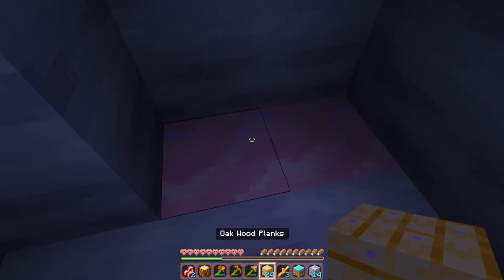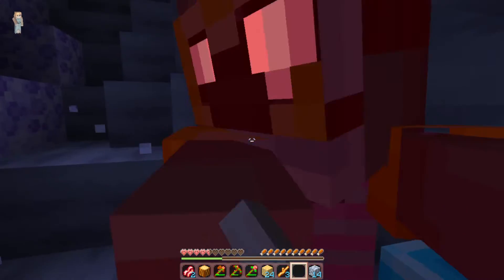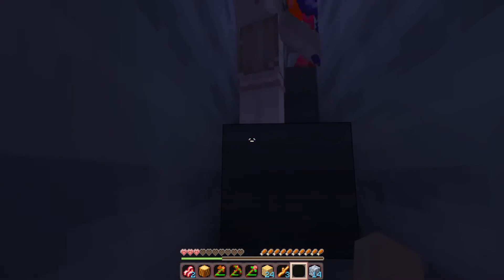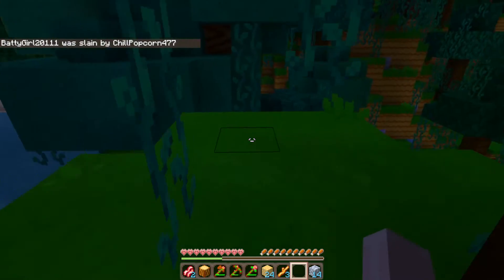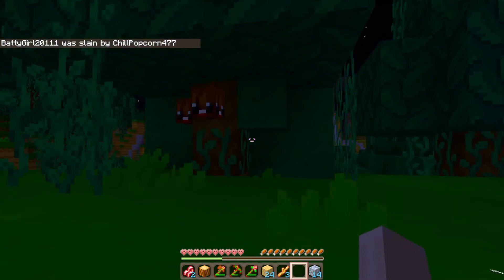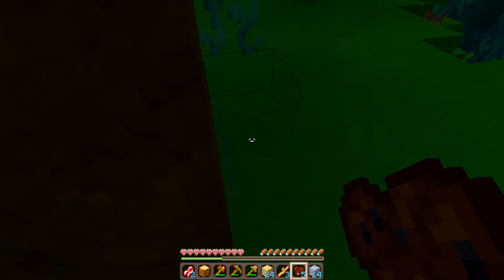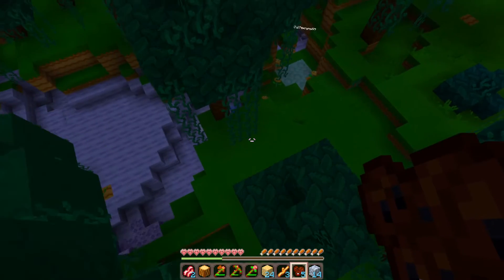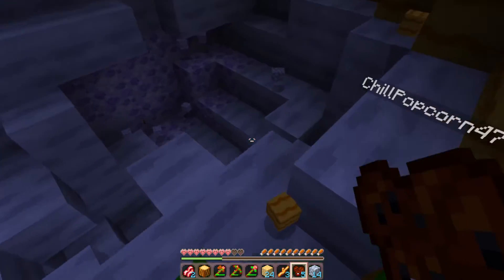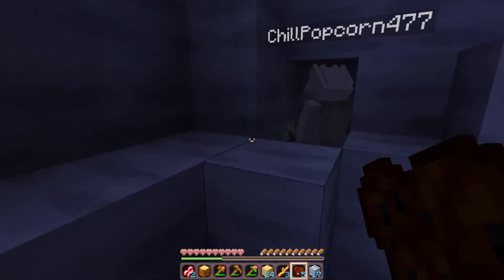I got a crafting table out. Well done! What's hitting me? It's a drown. Help me - I have lots of stuff on me! How did I kill you? No, the drown killed me. I don't know why it says that I killed you. I think you hit me on accident. I got some cocoa beans. A creeper just blew up. Can I get my stuff back? Oh, keep inventories on. Oh okay.